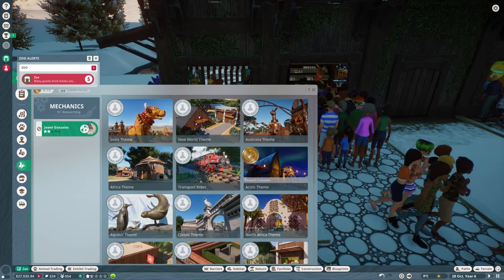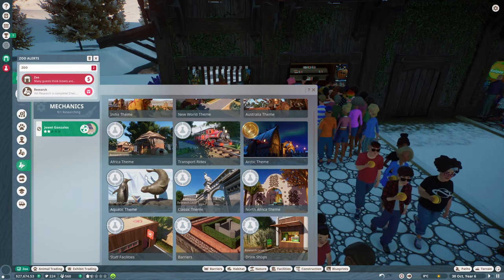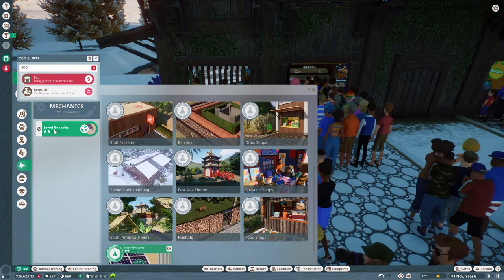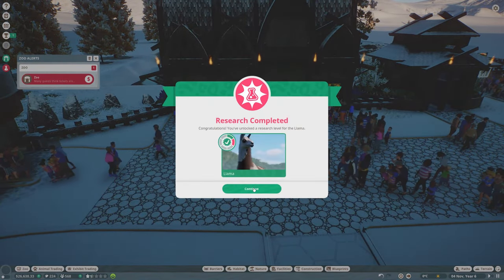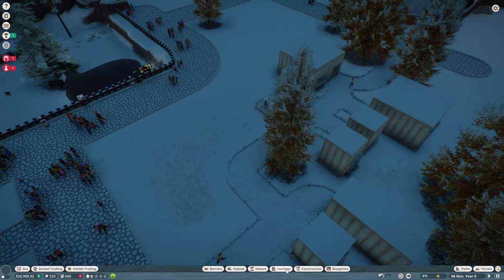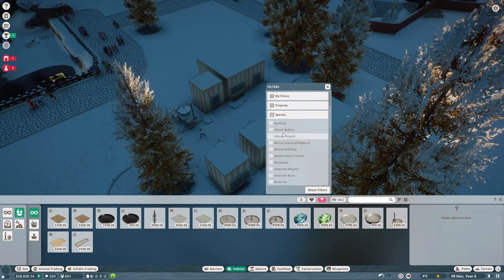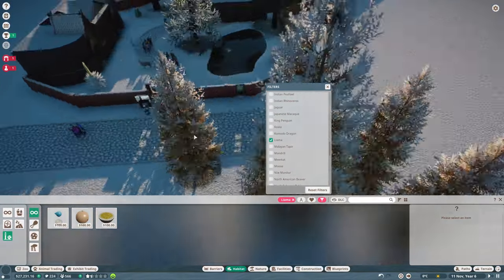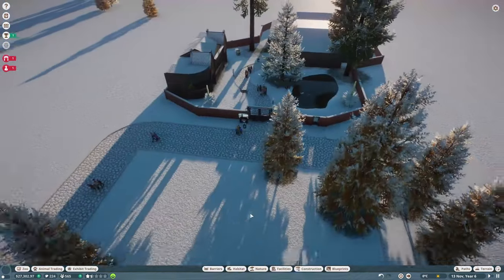I'm not going to bother with solar because I don't think there's going to be a lot of solar power in the tundra. We could get more staff facilities, a different theme, or more shops — I think we're going to get another drink shop. Vet research is complete too. Let's put the mechanic on the pandas now. I'll filter by llama — they've not got anything new, we've already put all these in. They just know they can use the grazing ball feeders now, so that's all good.